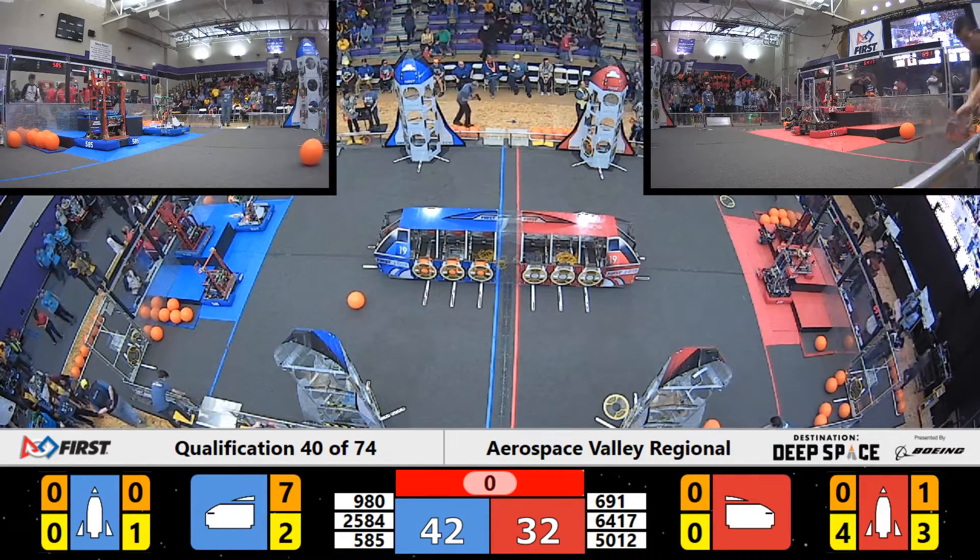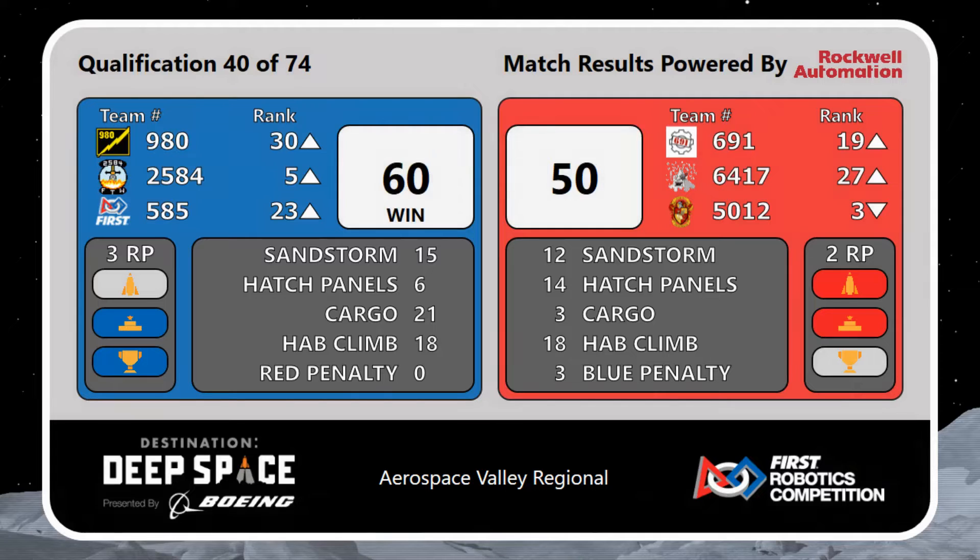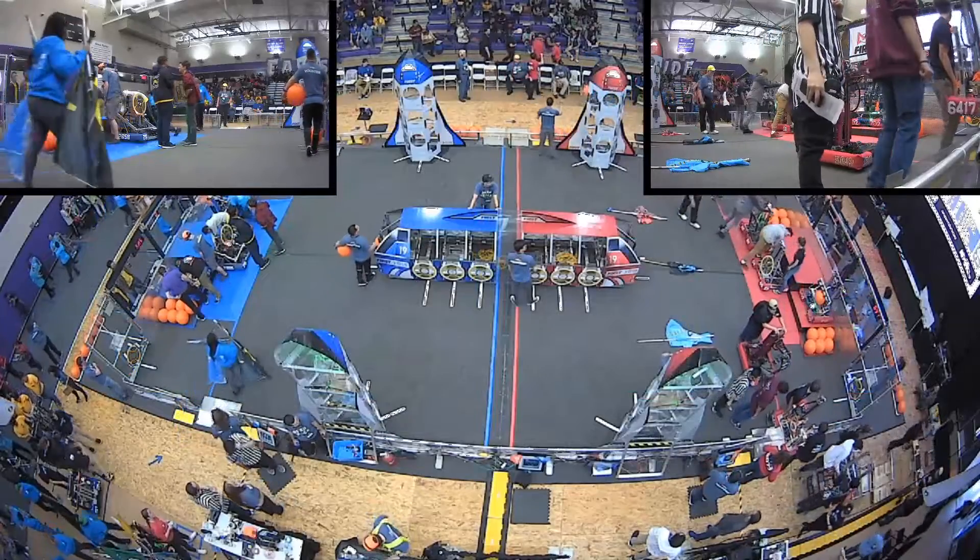5, 4, 3, 2, 1. Final score: Blue Alliance 60, Red Alliance 50. Three ranking points for the Blue and two ranking points for the Red. Look at the penalties — Blue had three penalties, so they still pulled away.